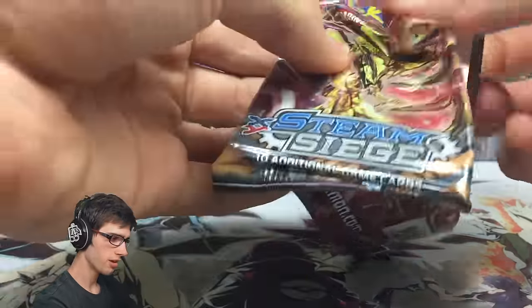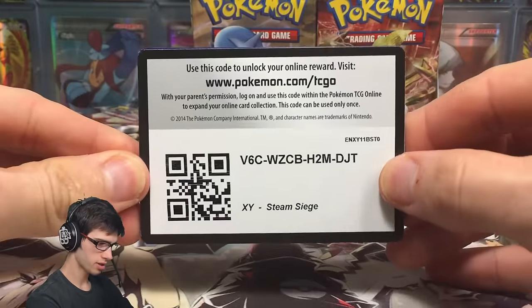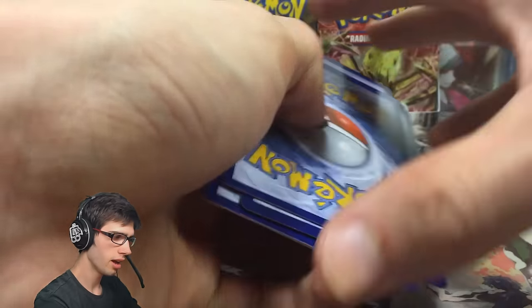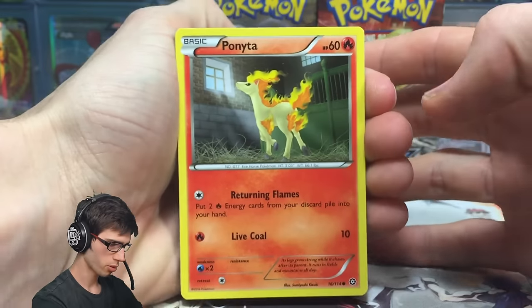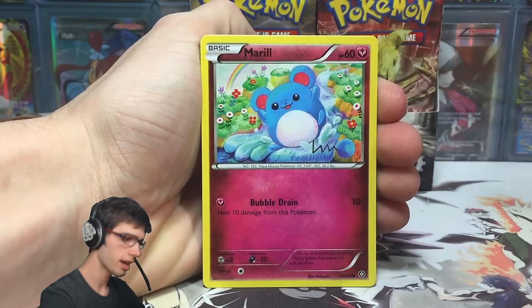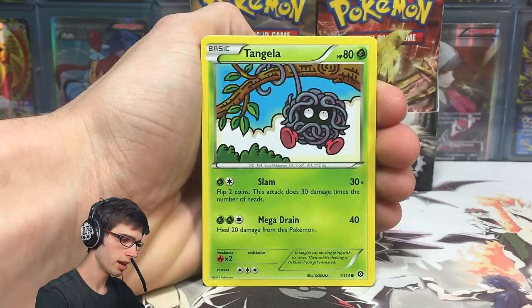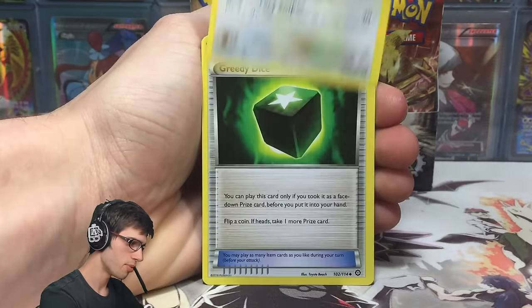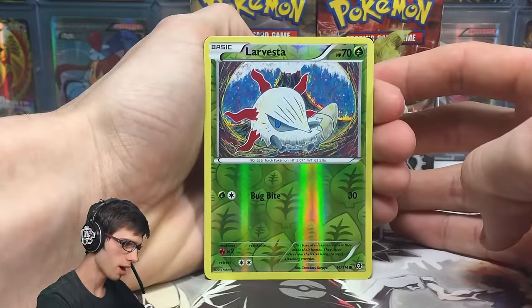Pack 2. I wonder how long it's going to be before we pull our first Ultra Rare from the box, because as you guys may have noticed in other videos — or even my own — my first box had a bit of a dry spell before pulling any Ultra Rares. The Ultra Rare pull ratio has been dropped rather dramatically, so there's a lot more holos to be pulled in this set, which is kind of going back to how it used to be. We've got a Rapidash, a Persian, Greedy Dice, a Larvesta Reverse — just a common with Bug Bite.